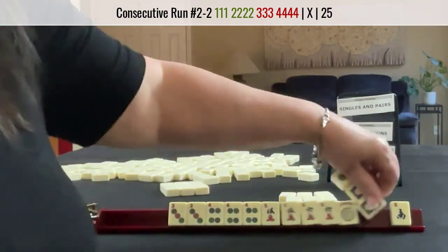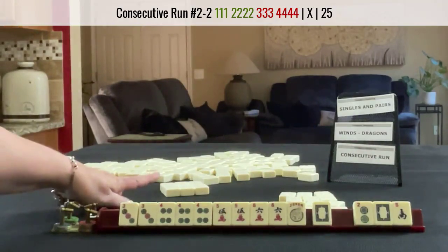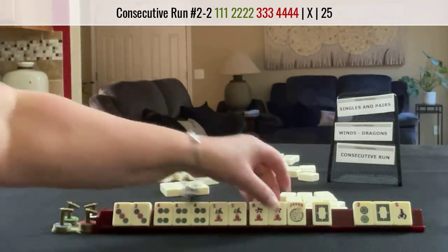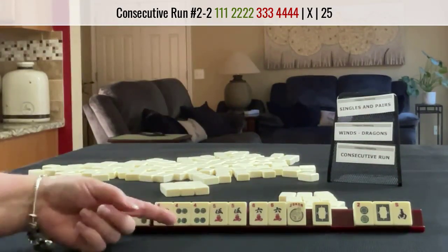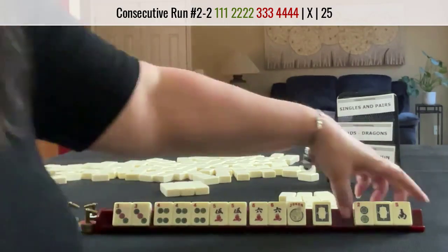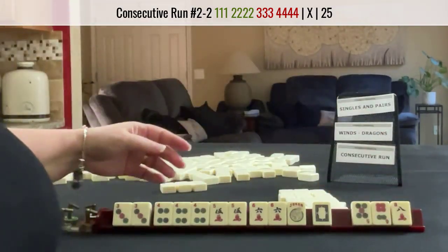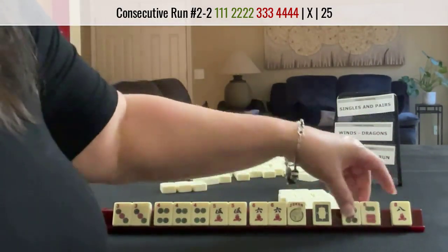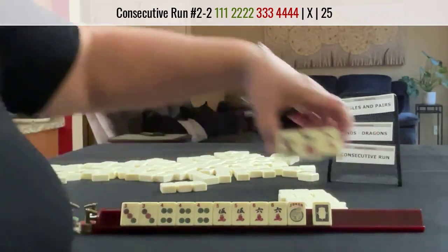I would risk passing. That would be really risky, but we're in the cross pass — we have to pass — but we have a hand with no gaps and all multiples. We're actually set; we could Pung Kong Pung Kong. I would risk it. Wow. 5-6. We need tiles to pass though. I think I would just go ahead and pass these.